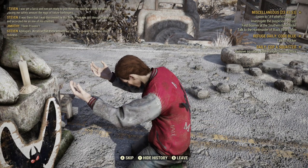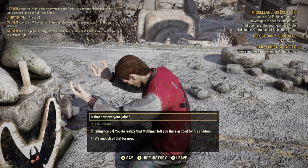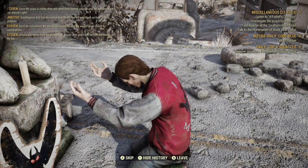Flesh prisons. 'We know that these vessels are merely a means to worship his wholeness. Once the Keeper is ready, they will shed their mortal cocoon and be welcomed into his eternal life.' That's pretty deep, buds. 'Do you realize that Mothman left you? There's food for his children.' Unless you mean food for thought - 'In which case yes, I aim to feed the minds of my kin.' What an interesting way of raising it. Alright, that's enough for now.